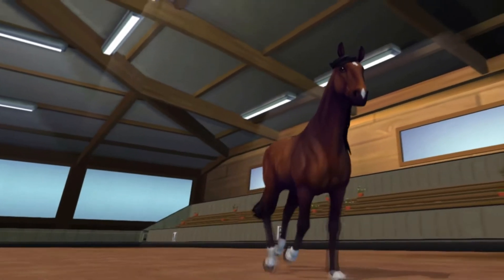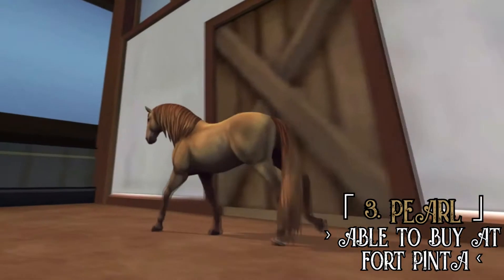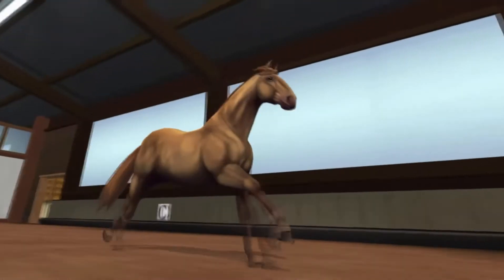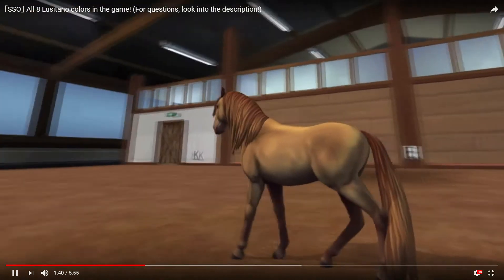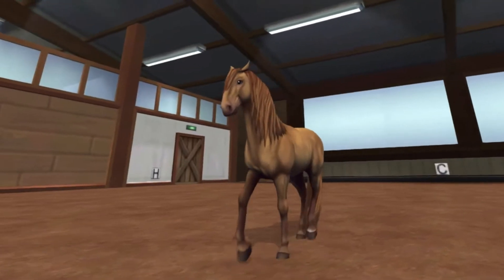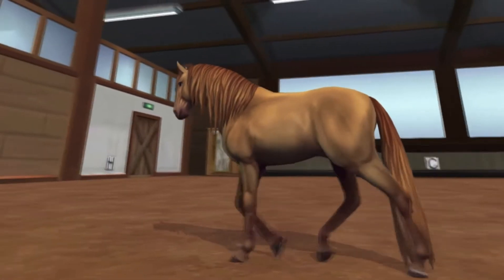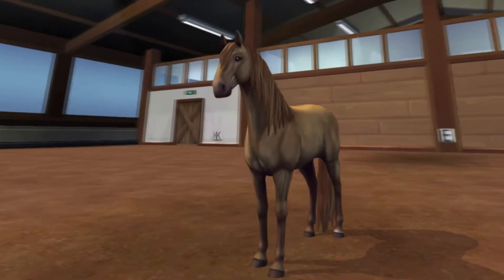You can see the dry riding arena, which is so dope. The pearl one — I like the color from the side, but I don't like it when it turns around. And it has this speed paint thing over there. I love the markings of this horse, it's so cute. You see the arena? It's so dope. I'm going to repeat that over and over again — it's so dope. I think it is the new arena.